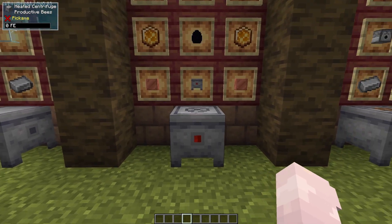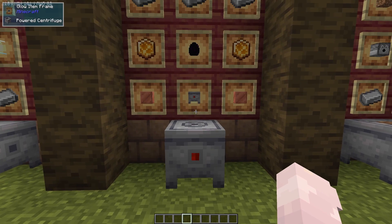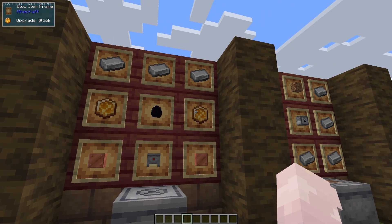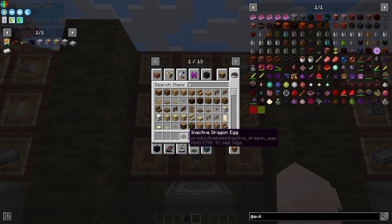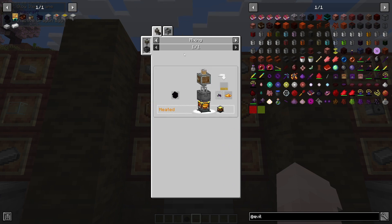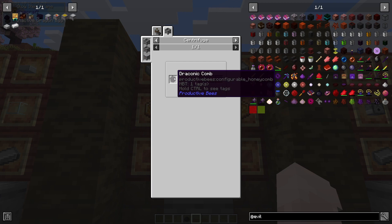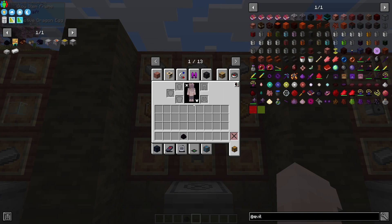Next thing you're going to need is any kind of centrifuge. I prefer the heated centrifuge. The heated centrifuge needs a powered centrifuge, 2 blocks of copper, 2 upgrade blocks, 3 iron ingots, and an active dragon egg. The inactive dragon egg is gotten from draconic chunks and an egg of any kind, and those are made with draconic dust. You get draconic dust from centrifuges or from bees that produce draconic comb — put it into a centrifuge and you get your draconic dust.